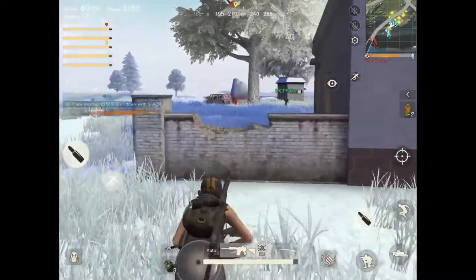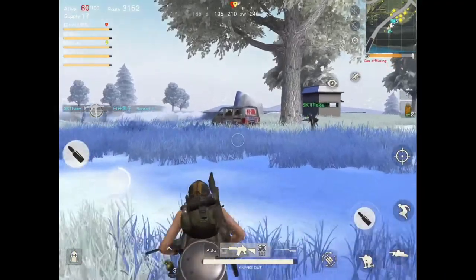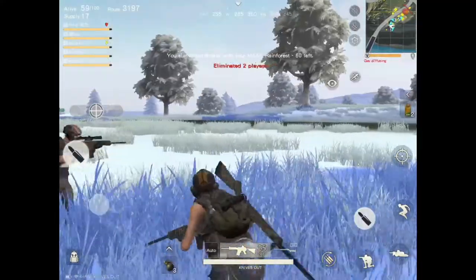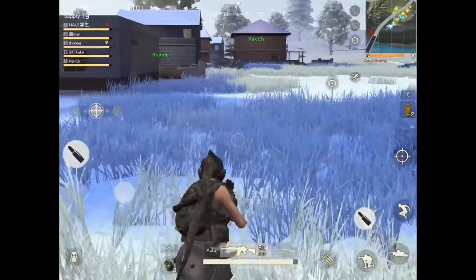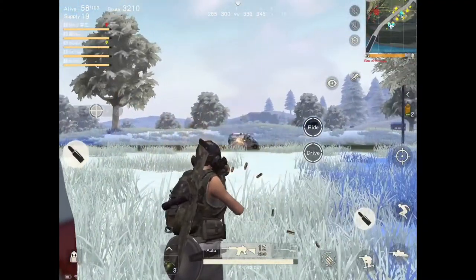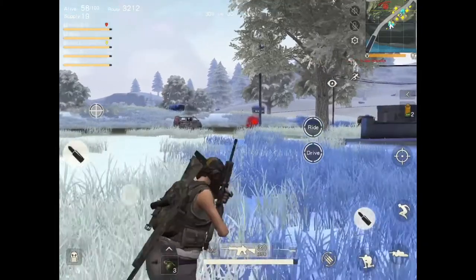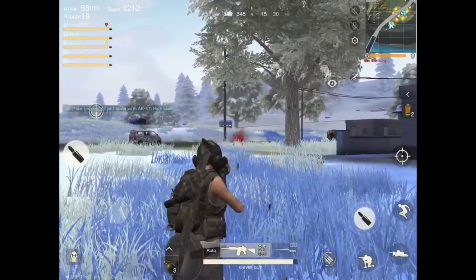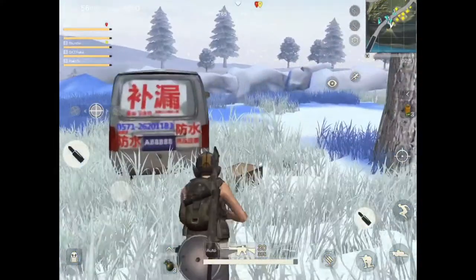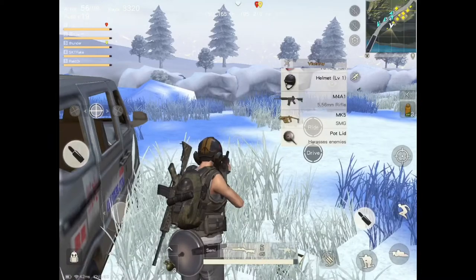So as you can see here, we clear the town around me. I cleared the town around me, and the third one, the flanks, is also really really important.